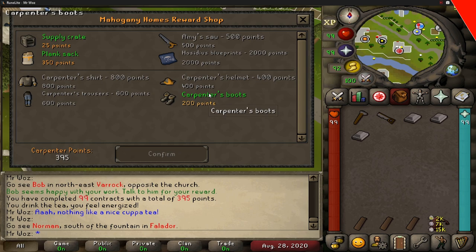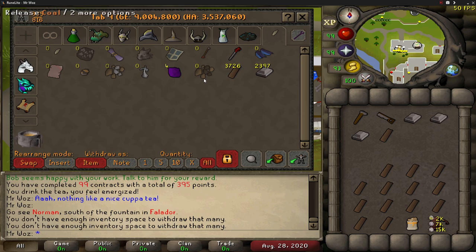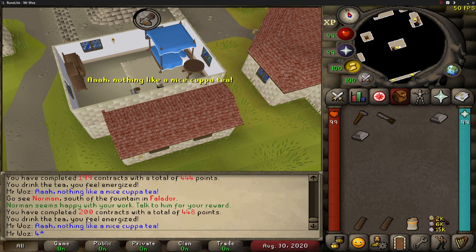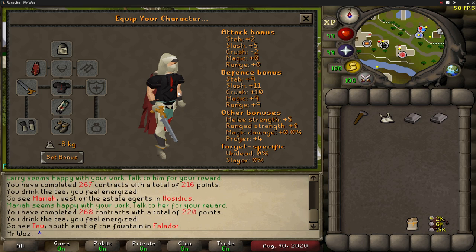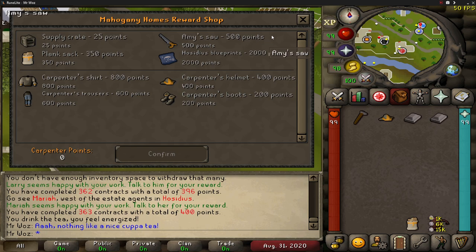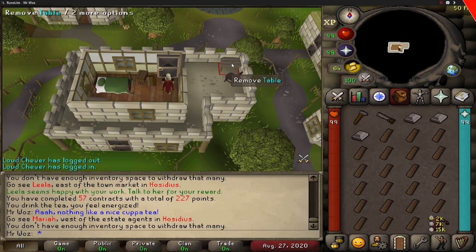I've just realised I have 395 points, which is more than enough to buy the plank sack — that will speed things up a lot. I was doing around 35 contracts an hour, which is just over 100 points. It's really repetitive so it can get boring and slow you down. I managed to complete 200 contracts and have 448 total points, almost enough for Amy's saw. After getting the wieldable saw, 268 contracts later I got the carpenter boots. I then purchased the carpenter hat for 400 points, finishing with four items: the plank sack, Amy's saw, the hat, and the boots.